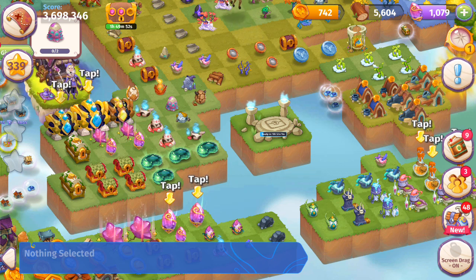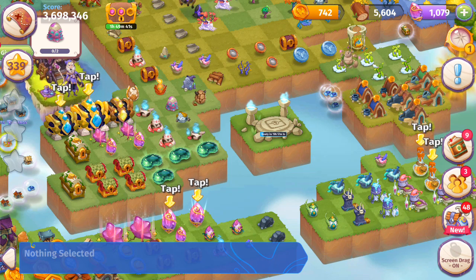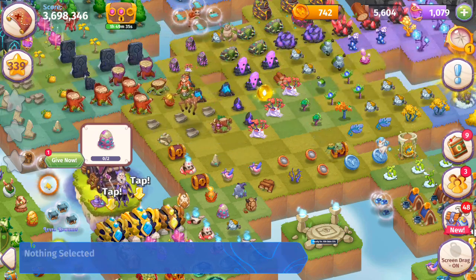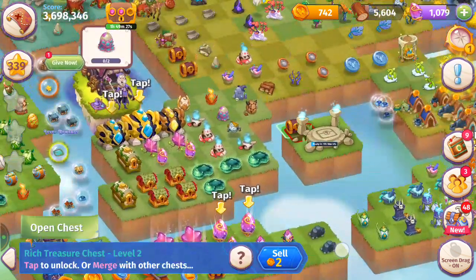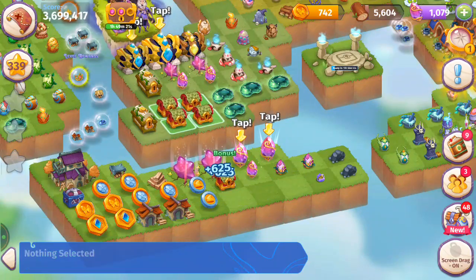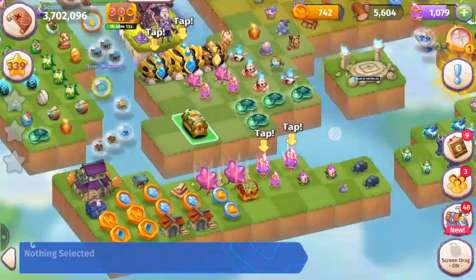How to bubble things that are only one square — there are two different ways. The first involves the Marcus V bubbling technique with a two by two item. I made a live stream about bubbling — if you missed it I can explain it now. Merging these treasure chests first since they're taking up too much space. There's another bubbled one right here — taking this chest, merging those together.